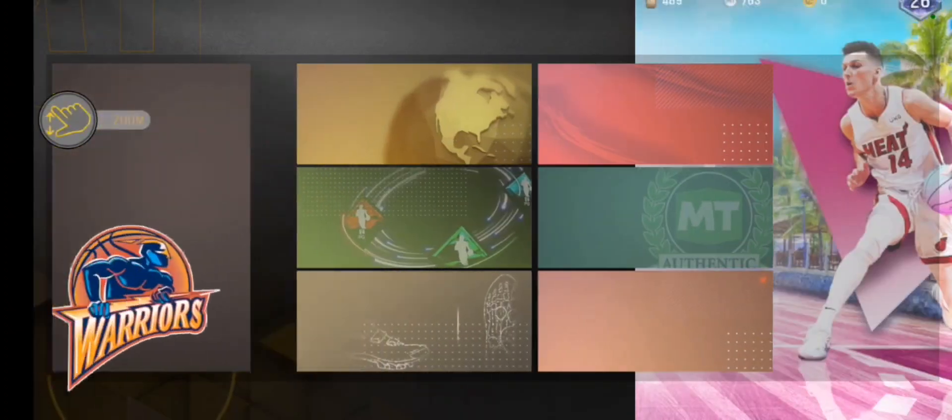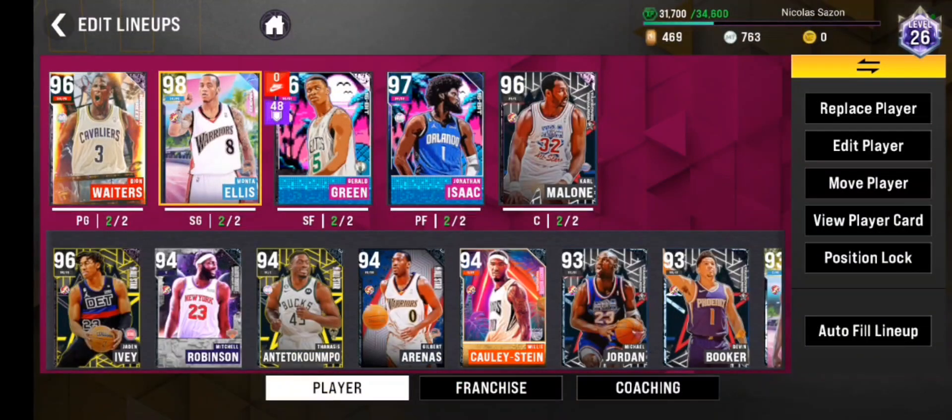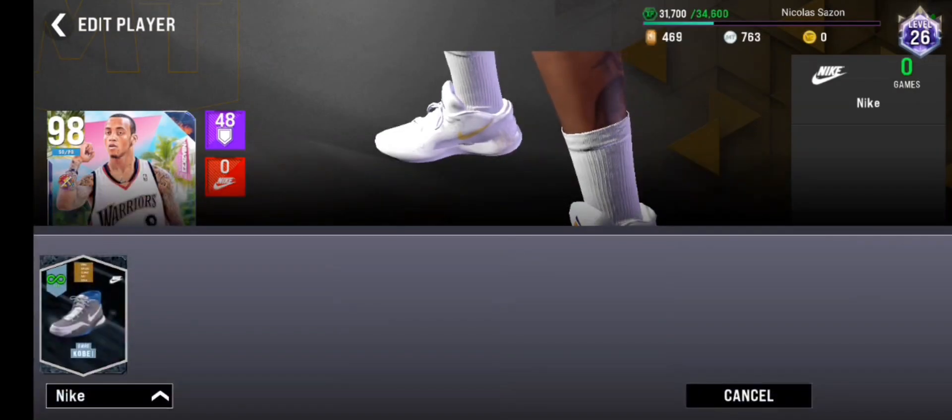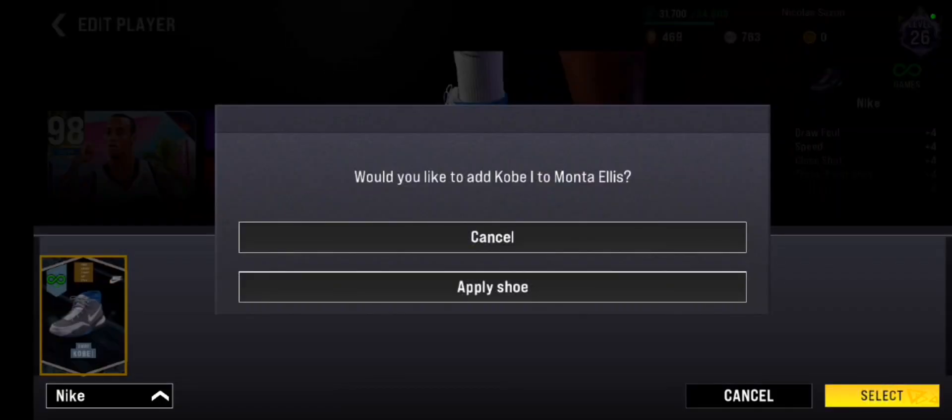Let's go ahead and go back to our lineup management. Once you're here, click the player you want to add the shoe to. After you click the player, click Edit Player on the right side, and then choose Select. You'll see the diamond Kobe 1 shoe that we made — just select it to apply to our player.